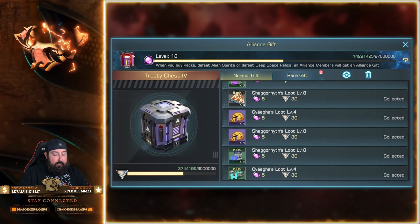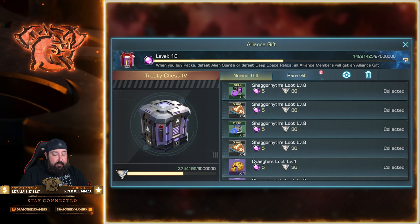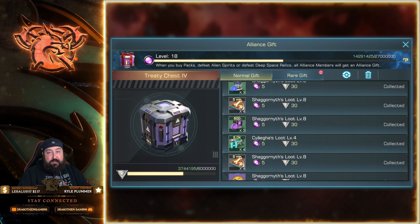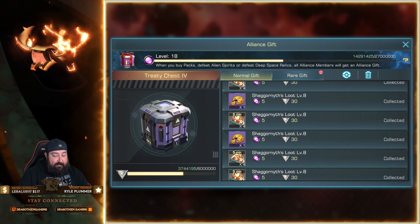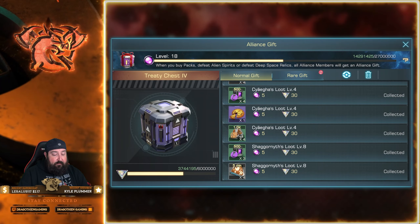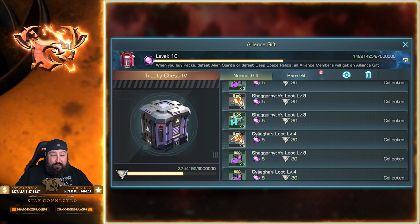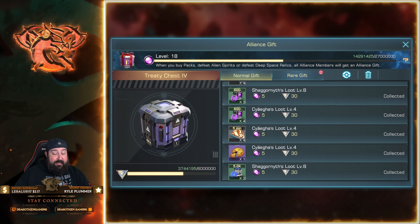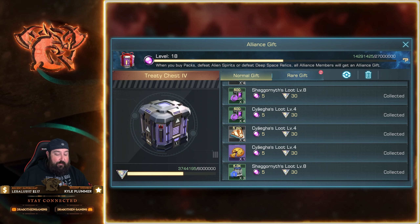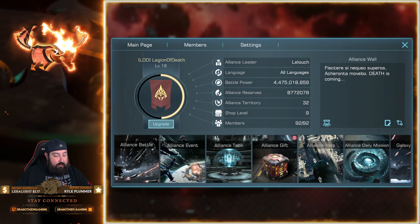I'm going to open up some of the pumpkin pies shortly to show you what you can get. As you do them, you also have the possibility of getting resources, speed ups, VIP points, etc. We've done quite a few — when I logged in this morning we had an additional 200 of these gifts, meaning we did 200 Syegas or Shagorniths loots. Pretty sweet, and we're getting a lot of pumpkin pies.